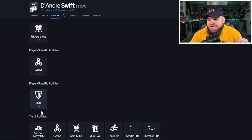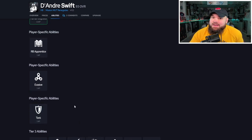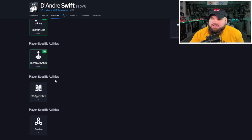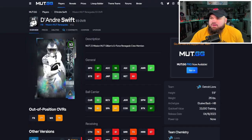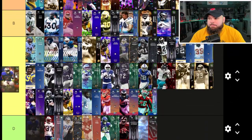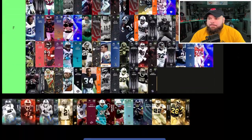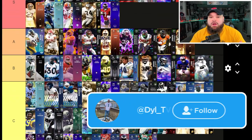Where it gets interesting is the silver version — he can potentially get short and elite, human joystick, RB apprentice, evasive, and tank for 3 AP. That's a decent amount of AP to spend on your running back. RB apprentice — I kind of wish this were bruiser as well. Both versions rank in the same tier; I can't really justify spending that much AP on him for those abilities. With the sugar rush track card he gets up to 99 speed, so I think he's B tier.